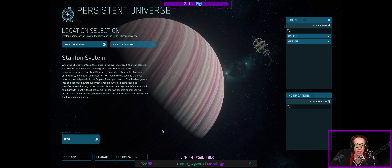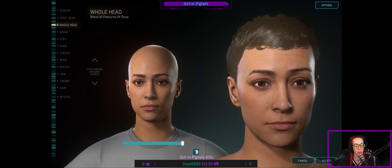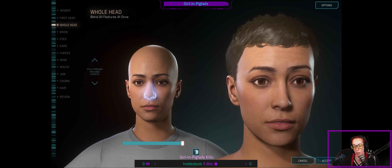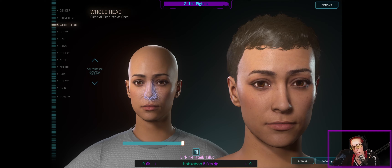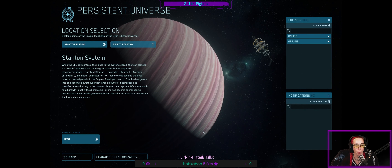When you first get onto the Persistent Universe page you will probably have to create a character, which should automatically be loaded. If not, you can go to character customization and really get the perfect character. I'm just going to go ahead and apply and accept a preloaded character.